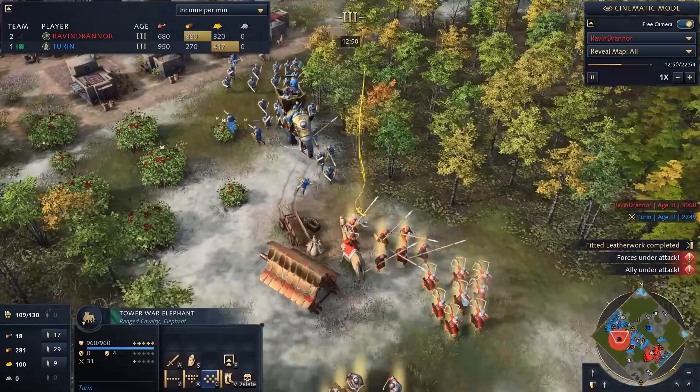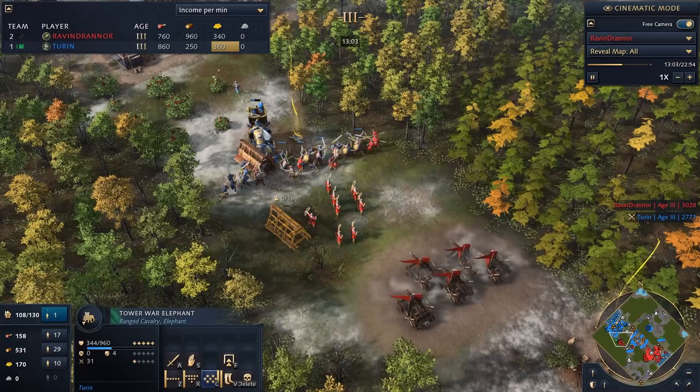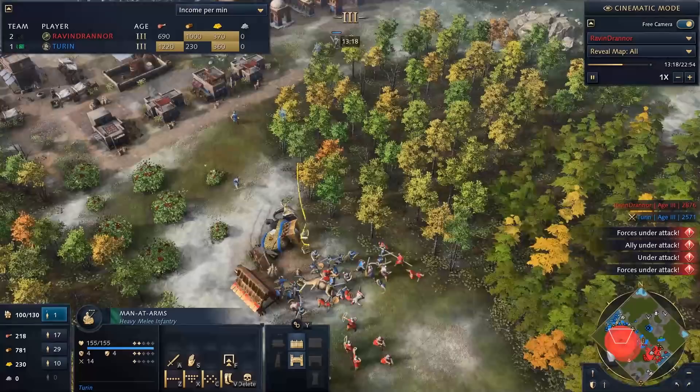Dumbo leads the charge, men-at-arms following up, and the Tower War Elephant archers shooting in. The camel is here — I don't think camel aura affects the elephant. The royal rumble is upon us! All the springalds are shooting at the big elephant, which is unfortunate — I should have had it on the battering ram. I then move it in and grab my men-at-arms to get on those springalds.